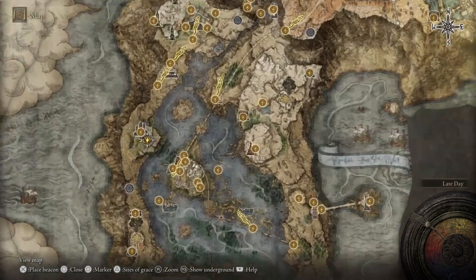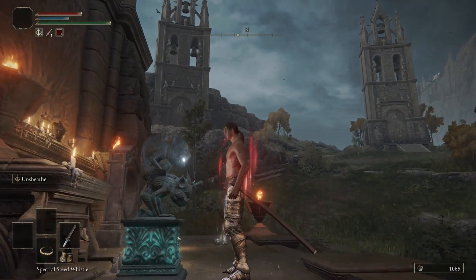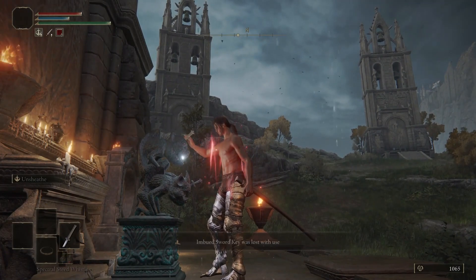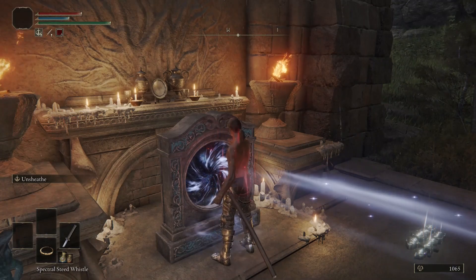Now you need to get here and use this imbued sword key on this statue. Now use this portal.